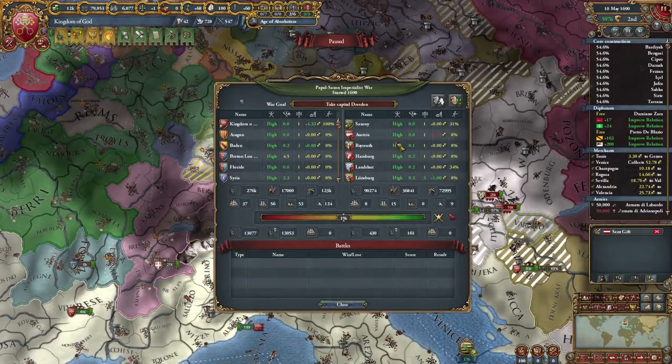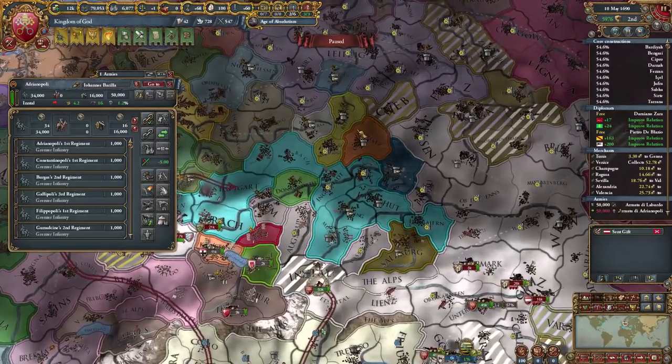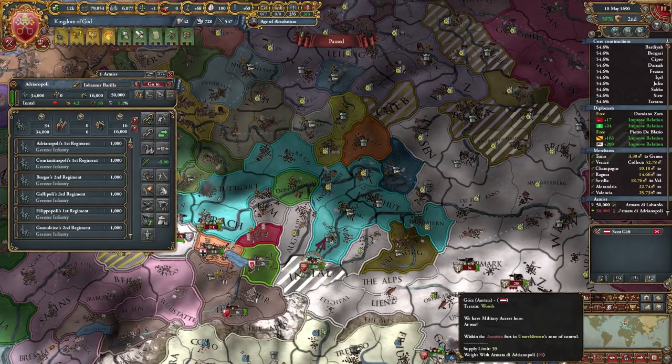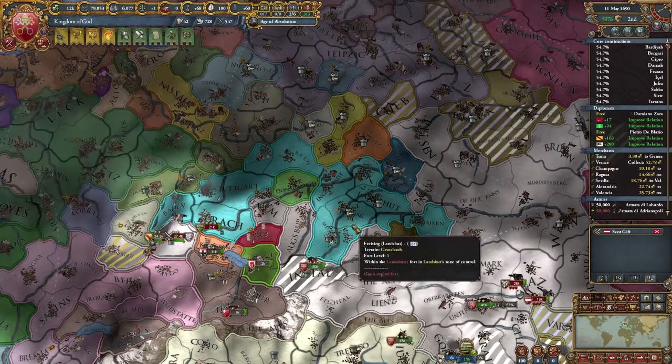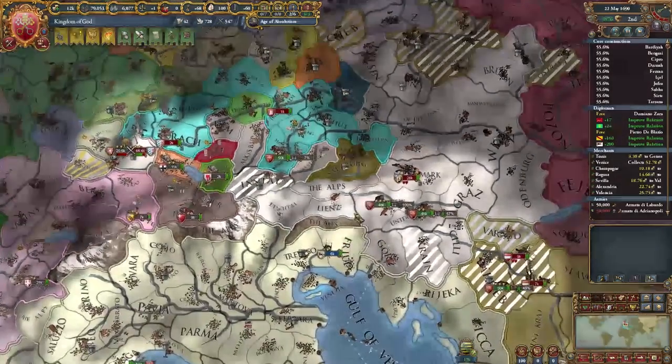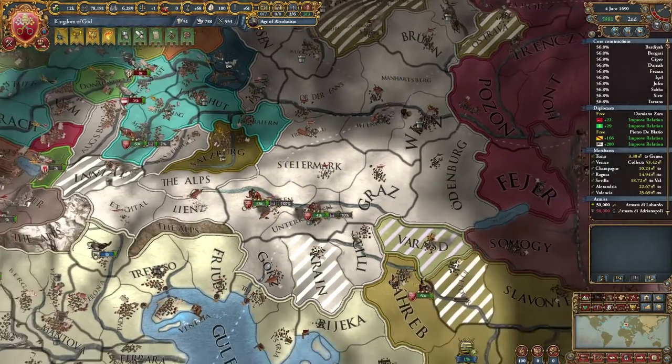That's one siege done. I'd like to go find some OPMs like Bayreuth, which is actually two provinces. Oh, is Lanzut in here? They are. I can't take their capital, but they do only have level 2 forts, so this whole endeavor should be made very easy. Let's get some prestige.